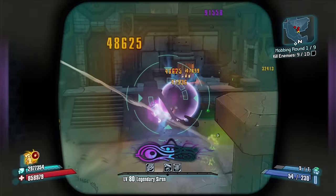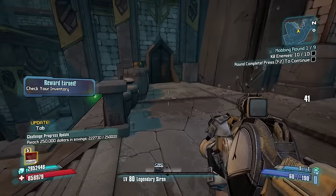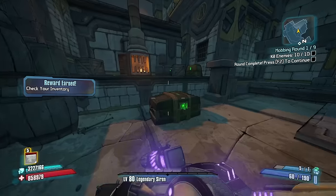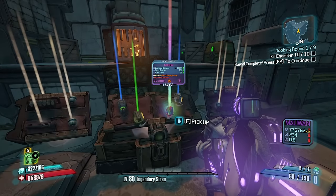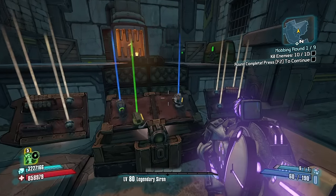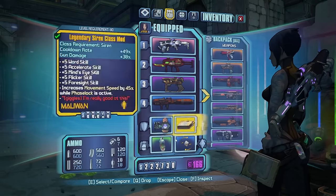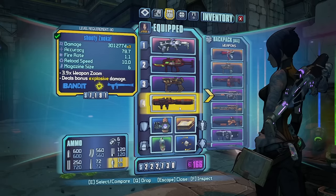We only need one more kill, so let's just shred this guy down — bada-bing, bada-boom, we're through. Anything up here? Not really. Open and back up. No Mimics on this whole stage. Anti-affection — I am an anti-affection guy. It's a pearlescent grenade — look at that bad Larry right there. That's nice.